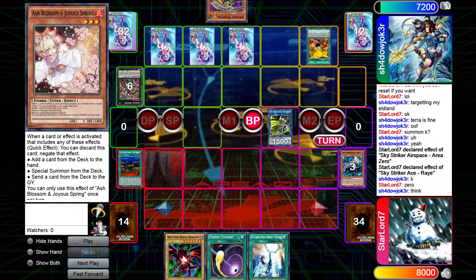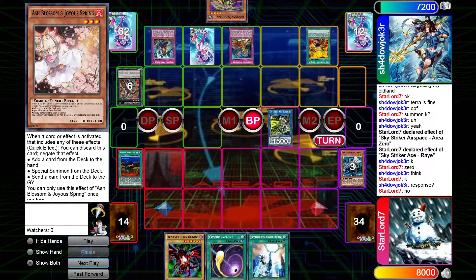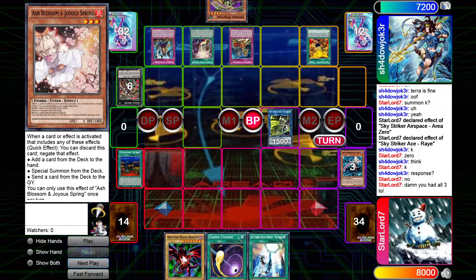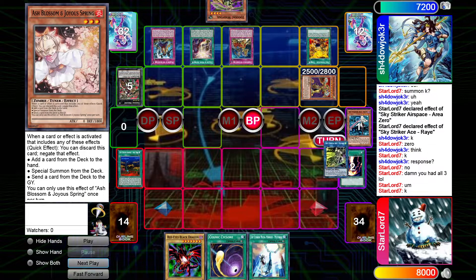He's about to mess me up — he activates Conquistador, then activates Walker, then chains White Destiny so he gets all the effects. Golden Lord arrives, banishes my Ray, and pops my field.